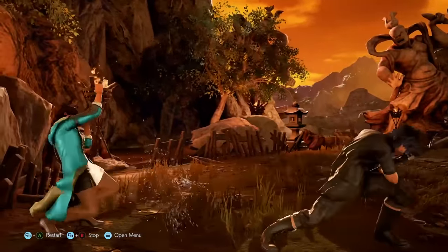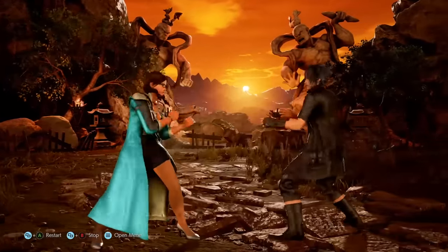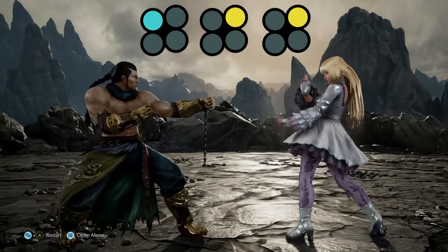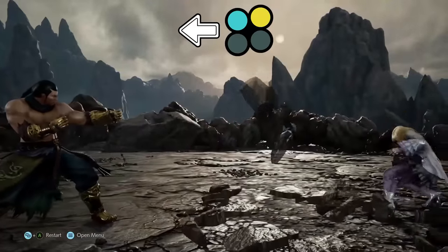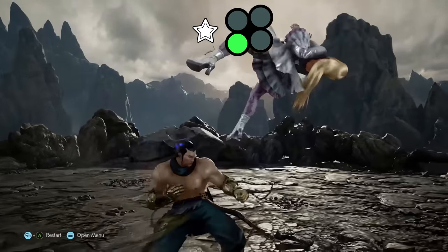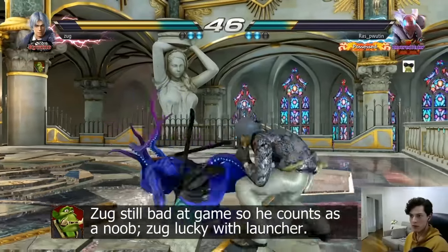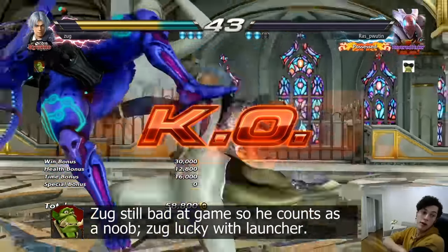Everyone has got to learn their character's punishment tools. Your 10 or 11 frame punisher is probably going to be used against safer opponents, but unfortunately you may not get anything decent until 14 frames or higher. If you're just starting off, learning your quickest punishment tool, a chunkier 13-frame or so move, your launch punisher, and 1 or 2 while-standing attacks will really get you going. If you are a brand new player, everyone throws out so many unsafe moves in beginner ranks, so having the muscle memory of a launch punisher on deck is very valuable — you can win so many games with pure retaliation.